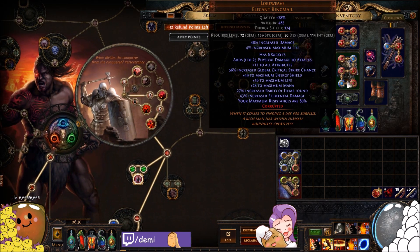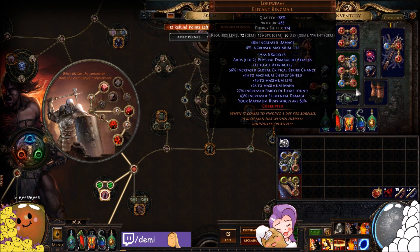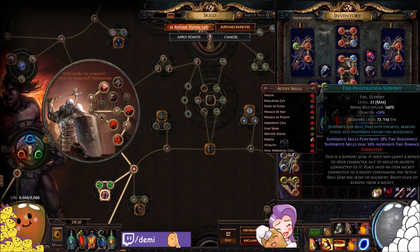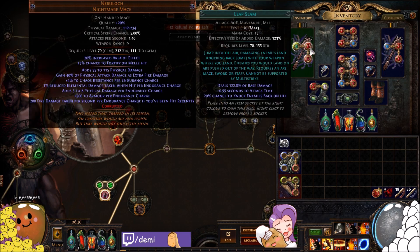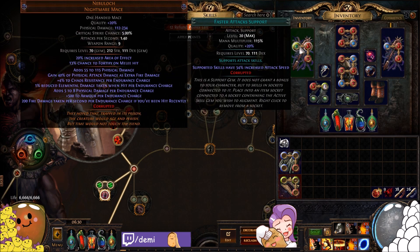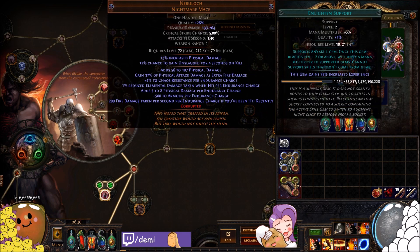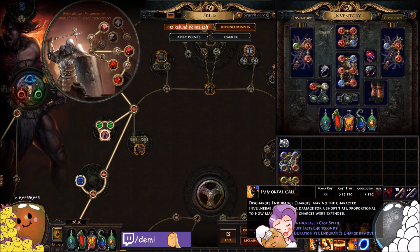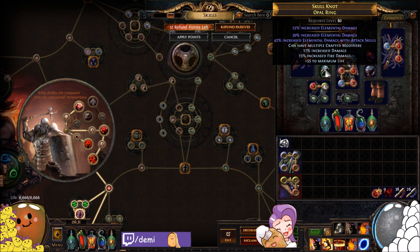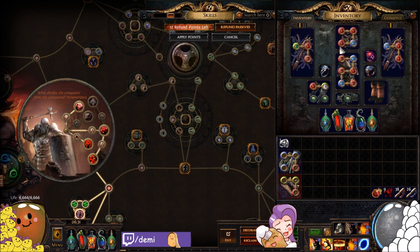For gem setups, the main six-link would normally include fire pen — I accidentally used Ancestral Call for the Shaper run instead, so I was effectively on a five-link. The setup is Molten Strike with faster attacks, elemental damage with attacks, blood magic so we don't run out of mana, and fire penetration. Auras are Anger, Vitality, and Herald of Ash with Enlightened, plus Herald of Purity with another Enlightened. We have a one-linked Immortal Call for self-cast, giving around nine seconds of immortality — plus Enduring Cry for endurance charges and a portal gem.